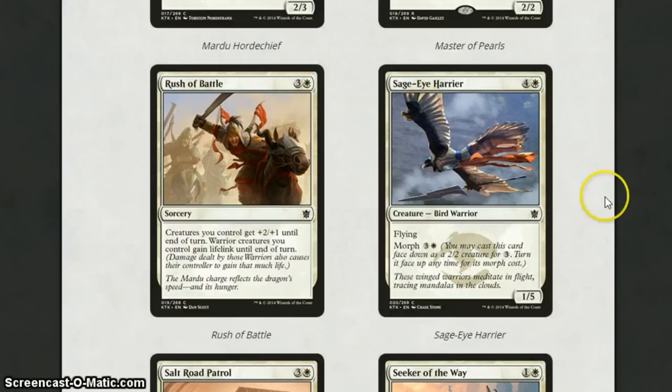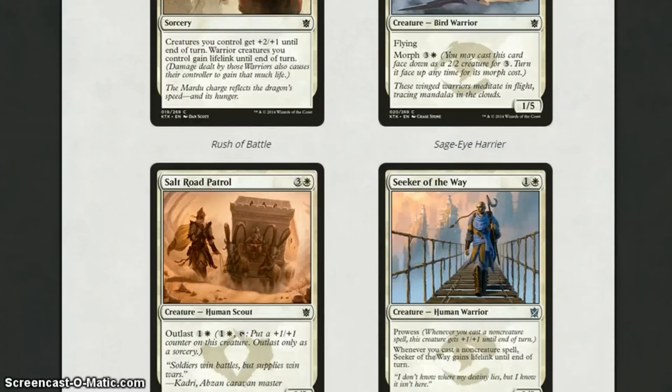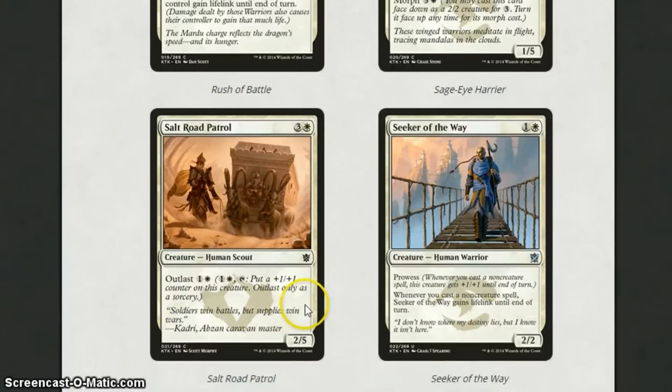Sage Eye Harrier is another good flying evasive creature. The only thing I don't like about it is its mana cost of 5 — why 5 mana for a 1-5 with flying? It's a good blocker, but it doesn't even have Outlast or Prowess or anything. Salt Road Patrol is 4 mana for a 2-5 with Outlast. It's got Outlast so every turn you can make it a bit stronger, and it gets all those boosts from other creatures. But it is 4 mana for a 2-5, and there are so many stronger creatures in this set at common. I think it's not really going to see much play in sealed, and it obviously won't be seeing play in standard.